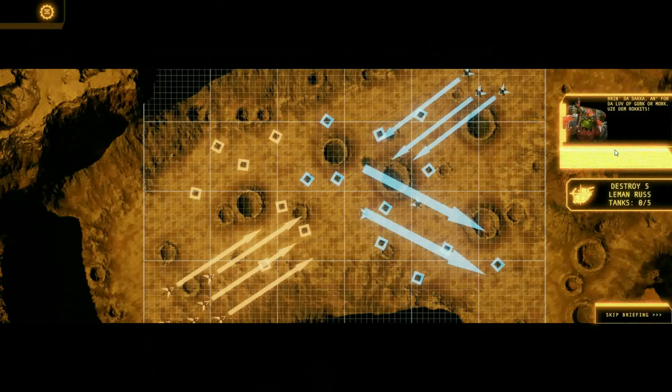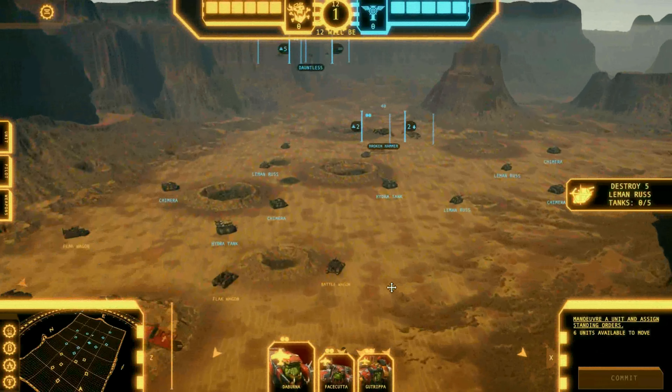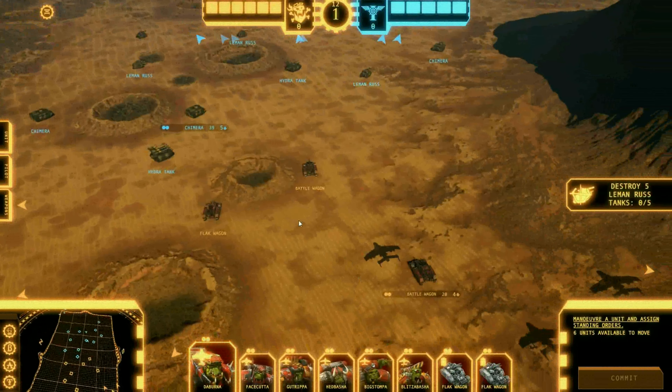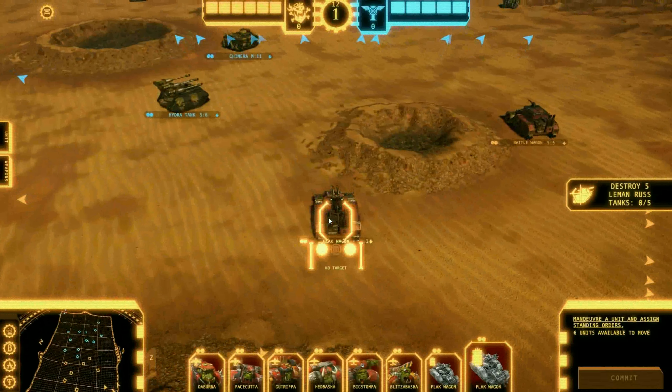Graphics. This is a difficult thing to rank — on one hand I like the design they have, for instance the pilots' cards and the art direction. But the actual game looks much more like a very good mobile game rather than a computer game. Graphics will get a 4 out of 10 forks.